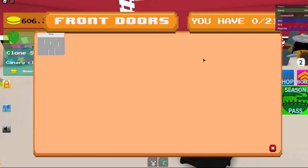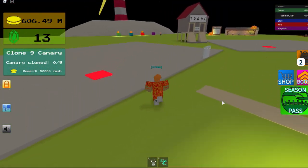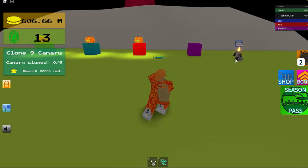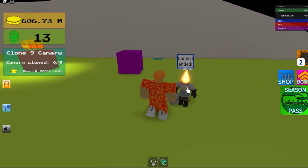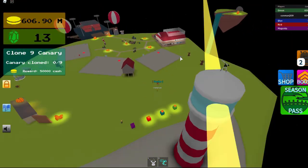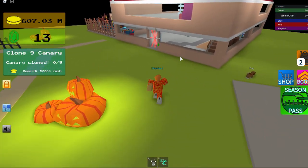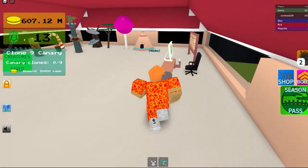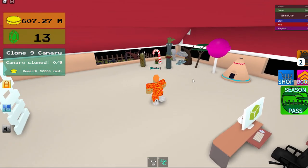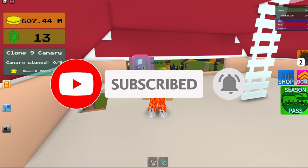Wait, why does it say I don't have it? Let's go try again. Well, it gives you a door, so yeah, I guess you might have to leave and come back. Thank you guys for watching, be sure to like and subscribe, see you next video.